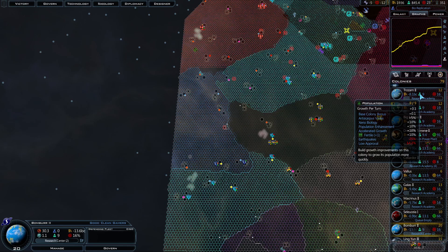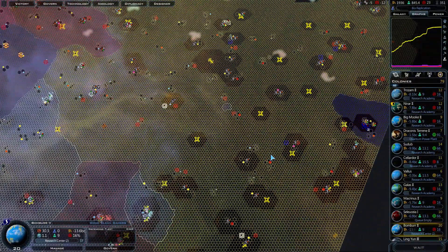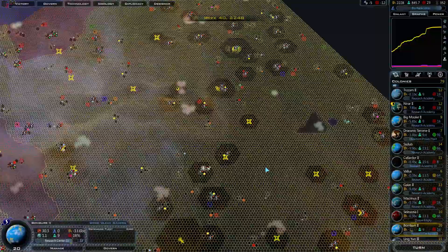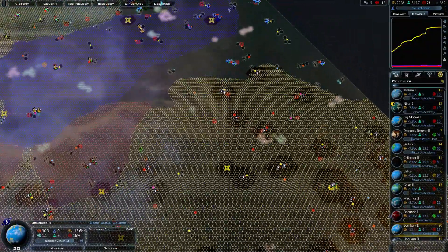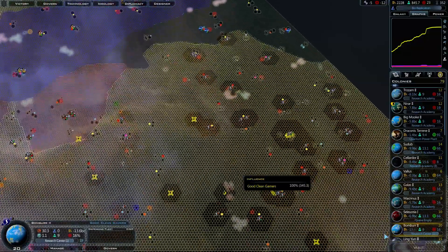Our max population is much lower thanks to the low approval, but it happens. I wish I had more approval specializations — actually I wish approval was balanced around a huge map when you're on a huge map. We're getting close here, right? 173. So after this turn we should be six technologies from being able to research the final technologies. That would be awesome.